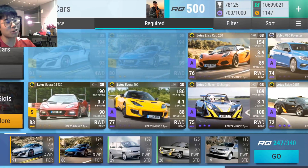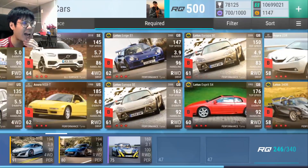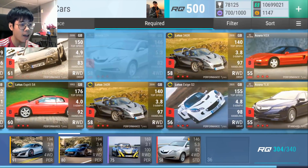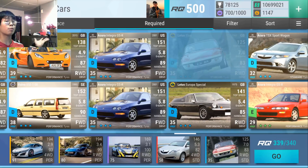Those are the two legendaries I'm using. I'm also using the 211 Supercharged, and the last two cars I'm using are I believe Acuras. The first one is the ZDX, and the final car in my hand is actually a Lotus - it's a Lotus Elan, 35 RQ. So that's the hand I'm using.